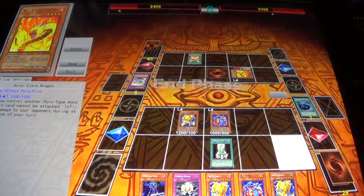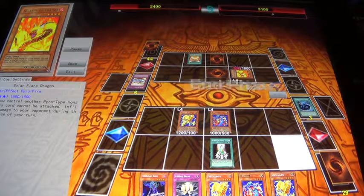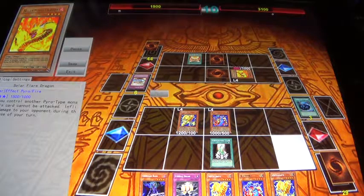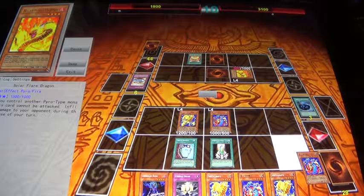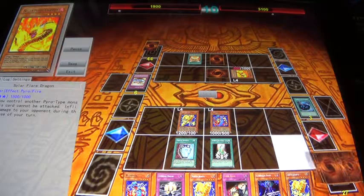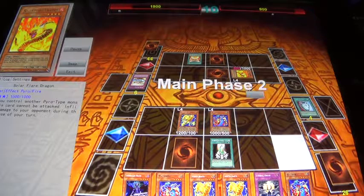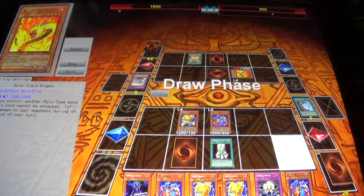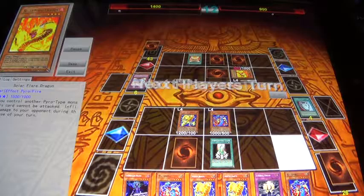I'm taking him down pretty fast in life points anyway. I'm down to 2,400 and he's at 3,100. Now he's at 900, and then I'm at 1,900. And I'm at 1,400.